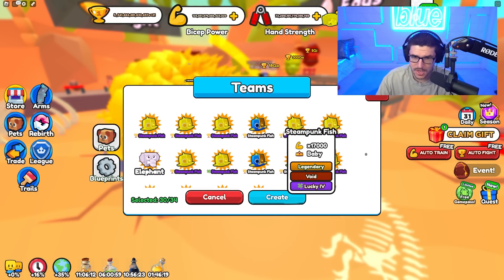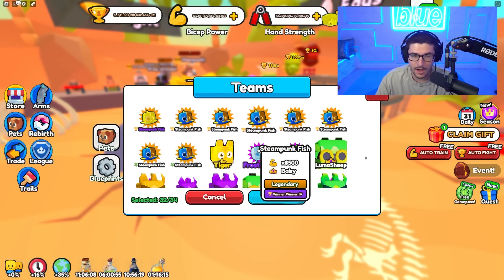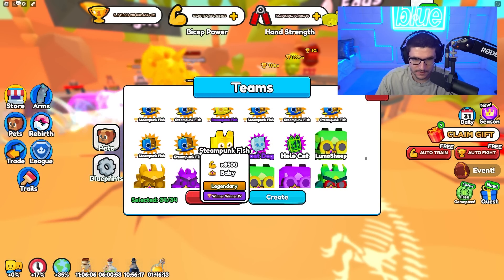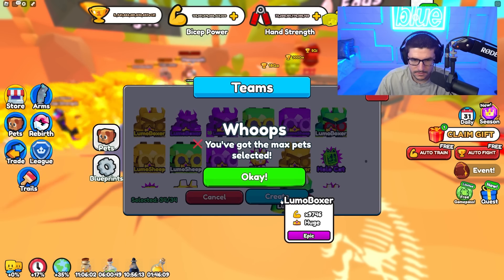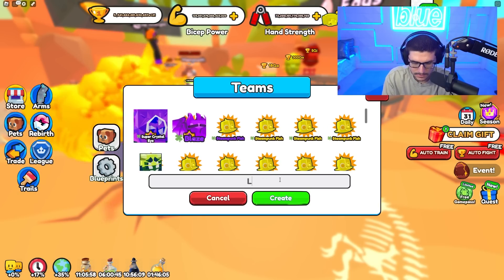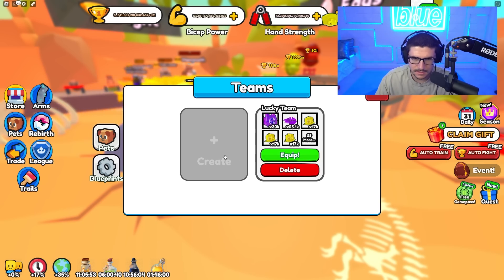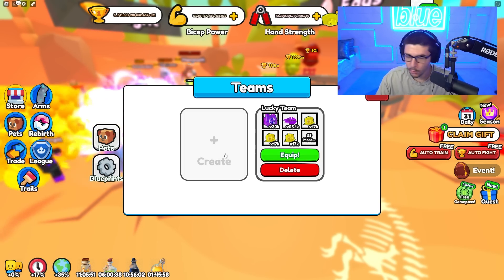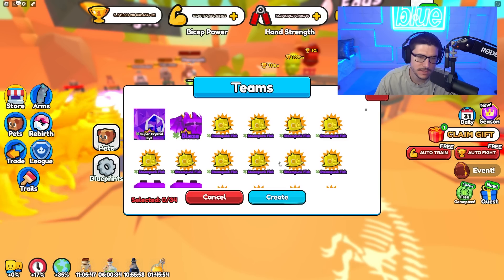Before I didn't really care about enchantments but now I think they're pretty worth it. I'm curious to make a team of winning pets, but for now we have a pretty solid team. Hit create — there we go. Lucky team done! We could also make a wins team, but the problem is it's gotta be really good pets or I won't have enough power.